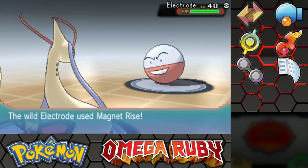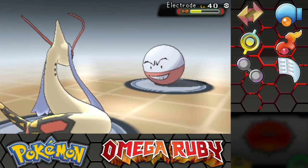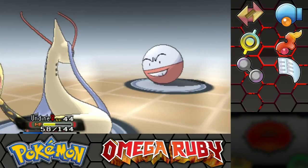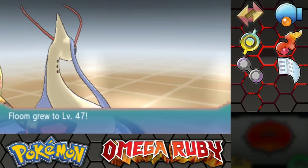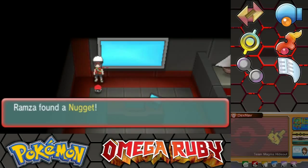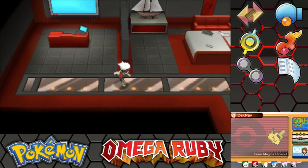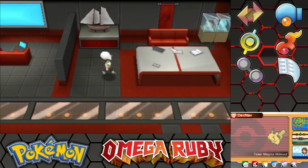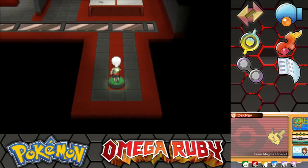I guess I'll use Surf this time. Magnet Rise again - no, not Electro Ball! Nailed it. Excellent. Doom Groot level 47, Mega Doom Groot level 49. Awesome. And a Nougat Sweet. There's a computer here facing the wrong way for the desk. There's a showcase with a lock so you can't open it. There's not a single mote of dust on top of the model - there's a clean freak that works here.